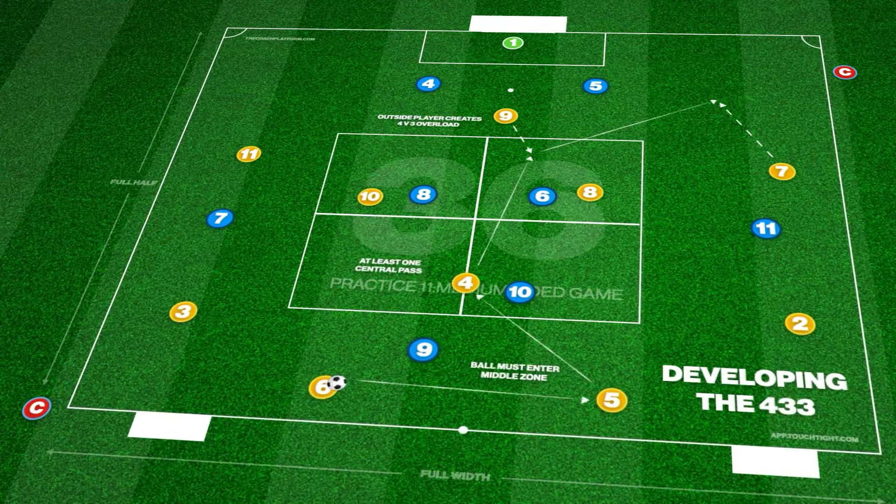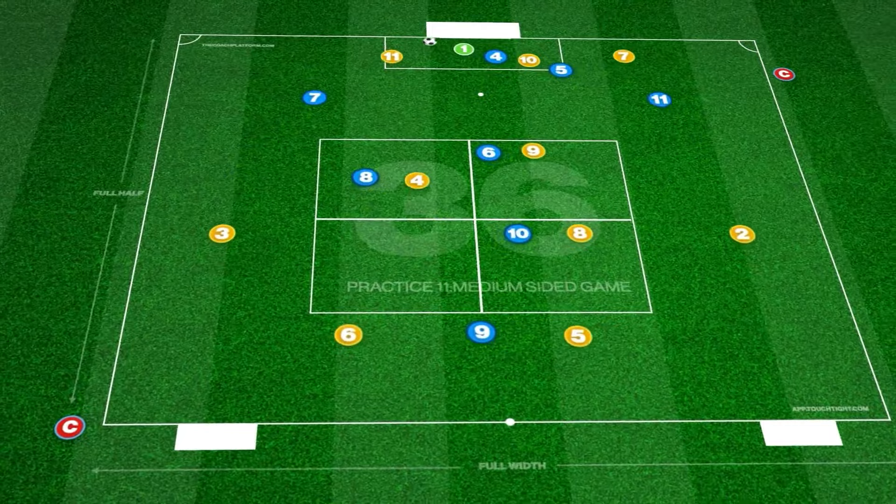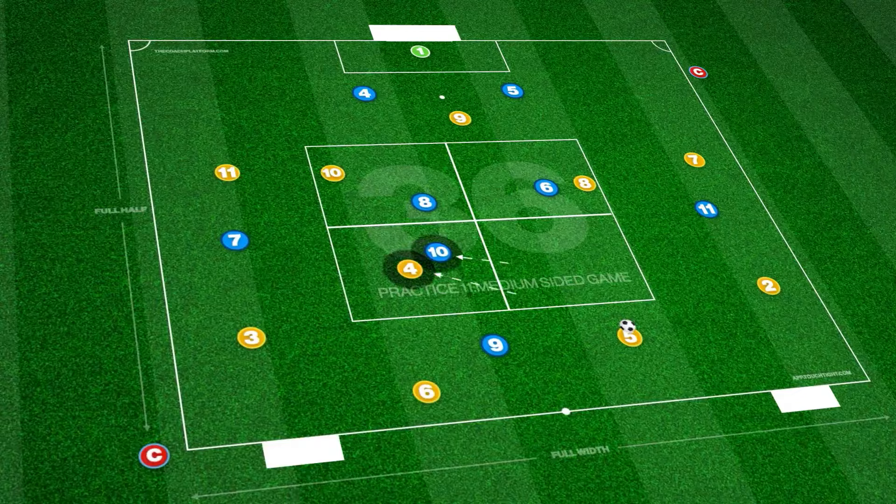The ball must enter this area in the build-up with at least one central pass played, with one extra attacker able to enter to create a 4-3-3 overload. An example could be our centre-back driving centrally to break the opposition's first defensive line.